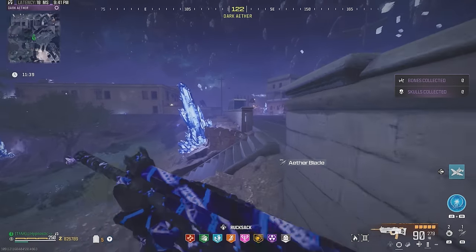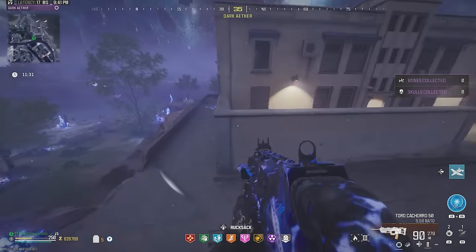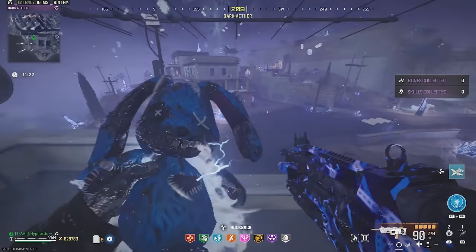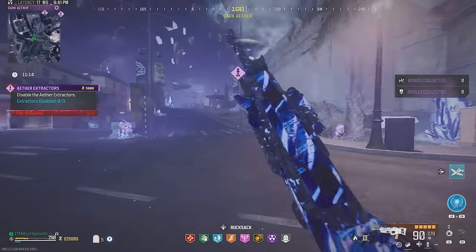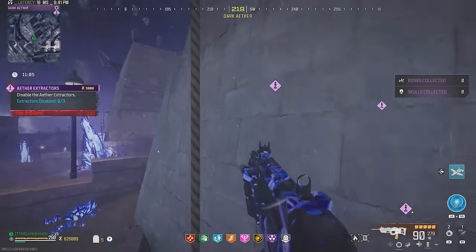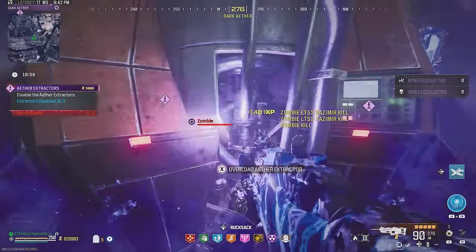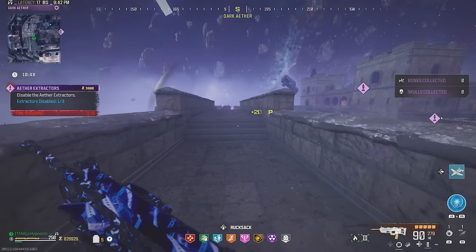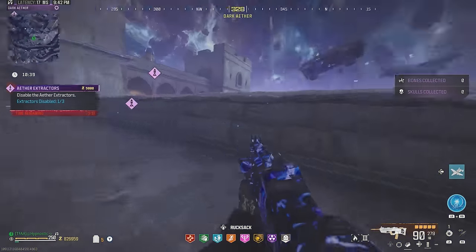Just run in this direction and the first contract is right up there — there's a mega and a mangler there. Get on this wall, jump into this window, break the glass, and climb up the ladder to pick up the contract. To avoid the elite zombies, just jump to this side of the building. From here run up to the zip ahead — the first extractor is going to be right up here. There will be a bunch of zombies and one or two elite zombies, that's why we bring Kazimirs.